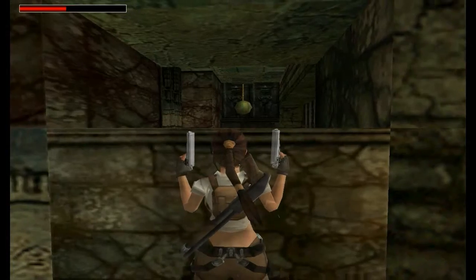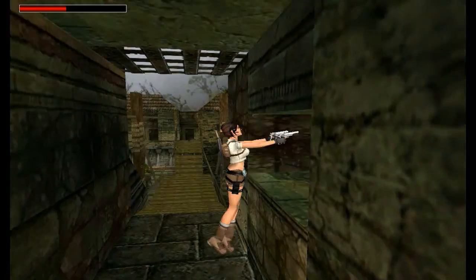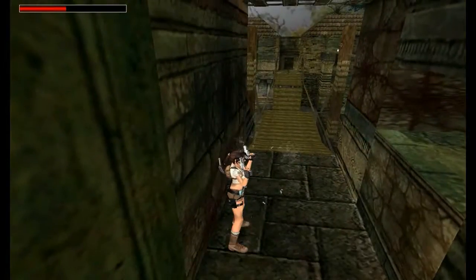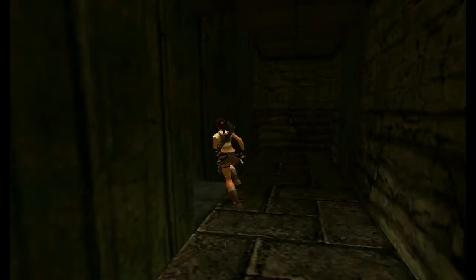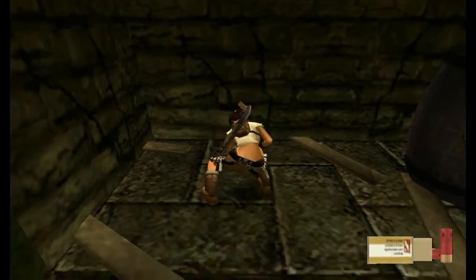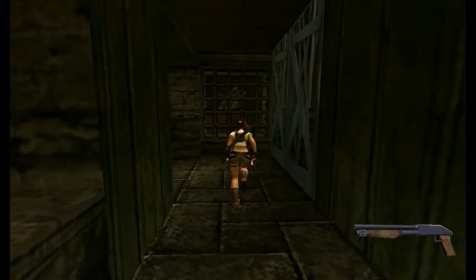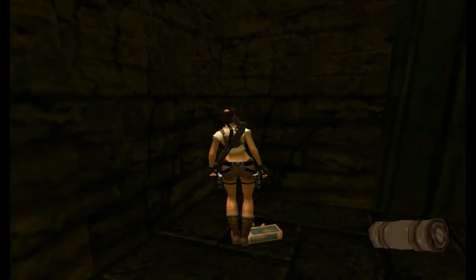Line Lara up with that orb and just shoot it with the pistol — save your bullets. Easy peasy. That's opened the door over here. Got some more pickups — just shoot the box in here. Got another shotgun, so really it's just bullets if you've already got it, plus some more shotgun shells. Shoot the door here for a few more goodies — a small medpack and some more revolver ammo.